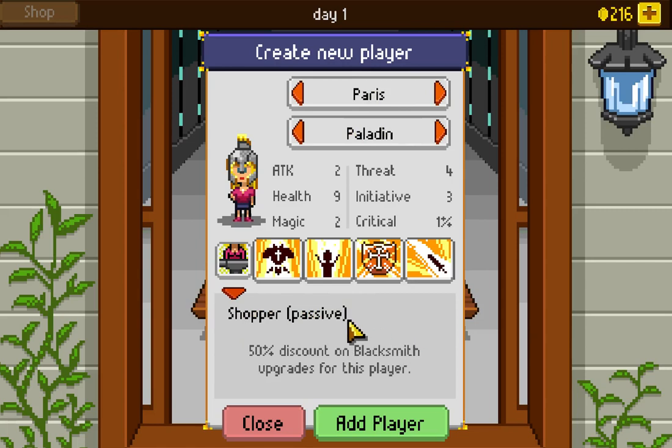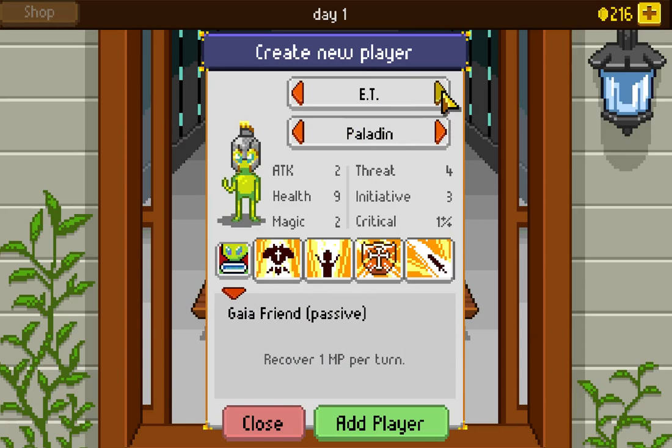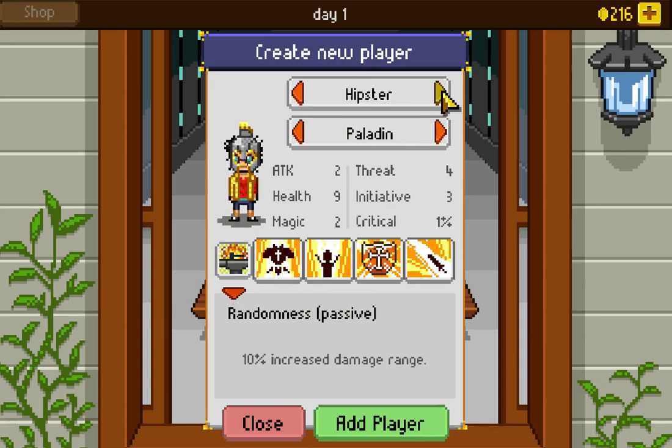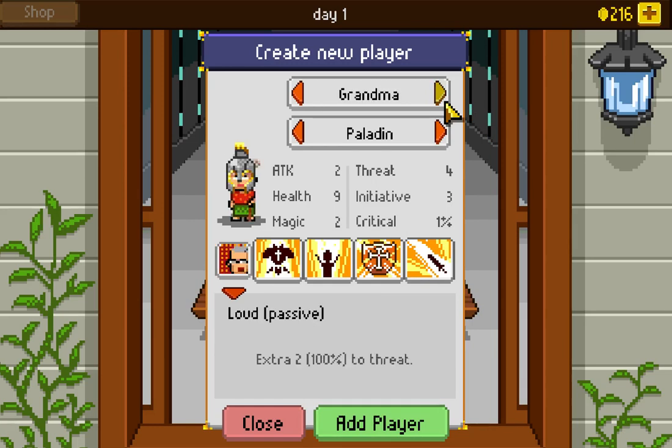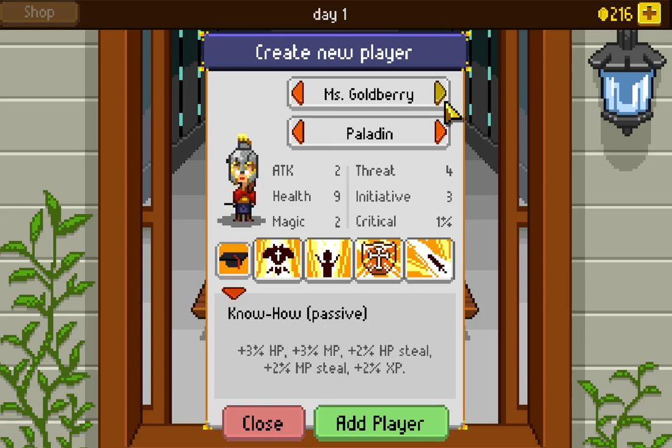The shopper has a 50% discount on the blacksmith. ET gets bonus magic points per turn. The hipster has 10% increased damage range. The flowers gets one extra point on dice rolls, so plus one to all dice rolls. Grandma generates extra threat. Ms. Goldberry seems to be good at all the things.